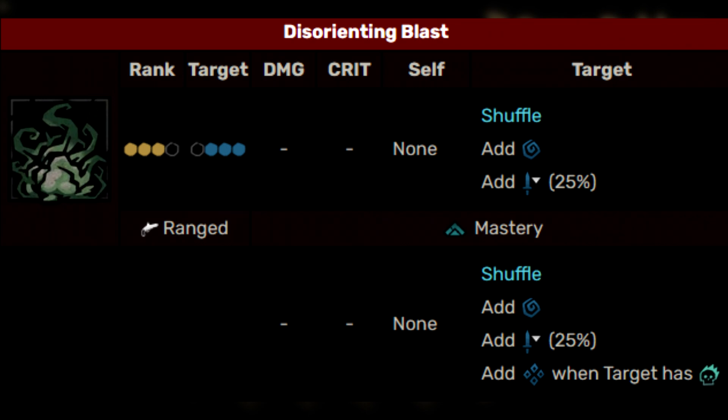Next we have Disorienting Blast — one of her debuffing abilities. It's one of the few abilities in the game that can actually shuffle the enemy around, moving them all over the place rather than just pushing or pulling. This will also add a daze token and potentially a weakness token, and when upgraded, it has the possibility to apply stun when the target has a combo token, making it one of the few stun abilities available in the game.